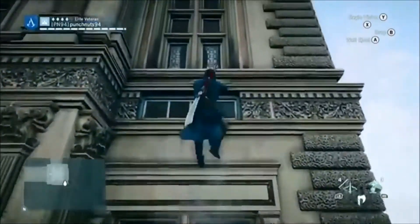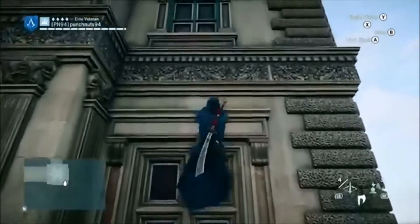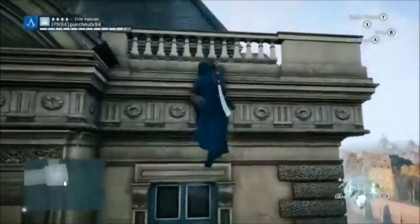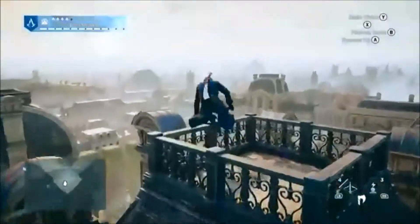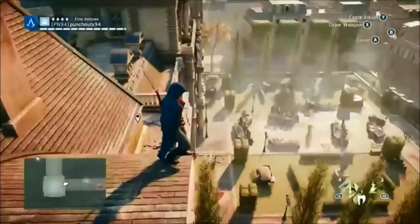Enemies should give a little bit more time to spot you based on how far away you are. For example with snipers — if I'm about 50 to 100 feet away — it should take them longer to spot me. Right now it only takes them a glance to spot me and it gets really annoying.